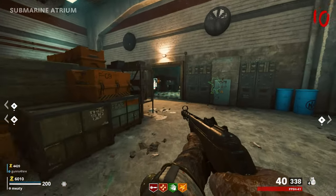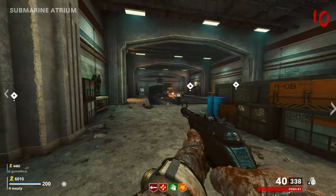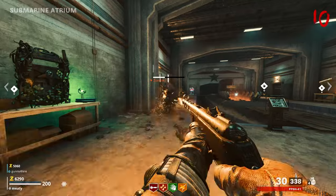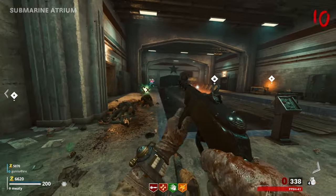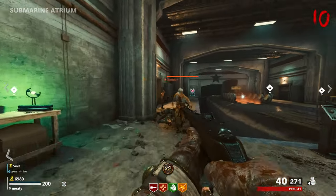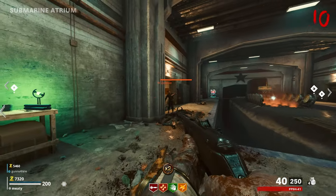That machine from the Cold War thing — you can buy whatever perk you want from it. I bought Double Tap. The big maps where you don't want to run all the way back to the actual machine — you go to that combo machine and purchase any perk you want.